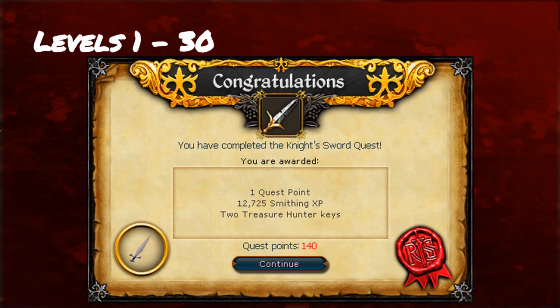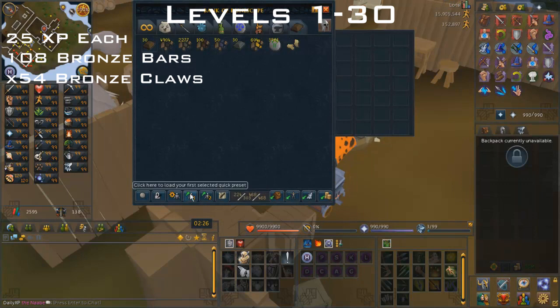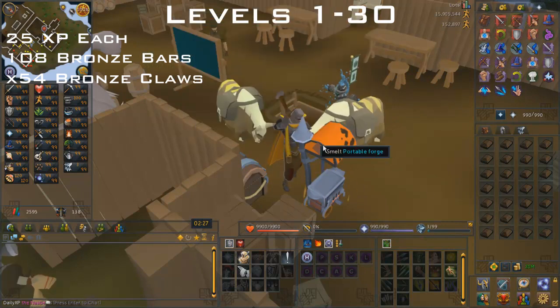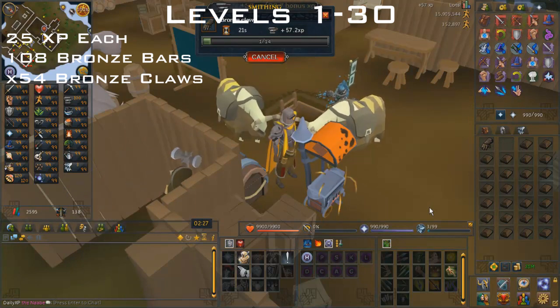On to the actual guide: from levels 1 to 30 you want to complete the quest The Knight's Sword. There are really no requirements for it, it's really easy, takes like 10 minutes to finish, and it gets you up to level 29 just like that. And then from 29 to 30 you want to smith bronze claws — these require two bronze bars, you make profit, and they're 25 XP each. You need to make 54 claws, so you need to buy around 108 bronze bars. I highly suggest using a portable forge.